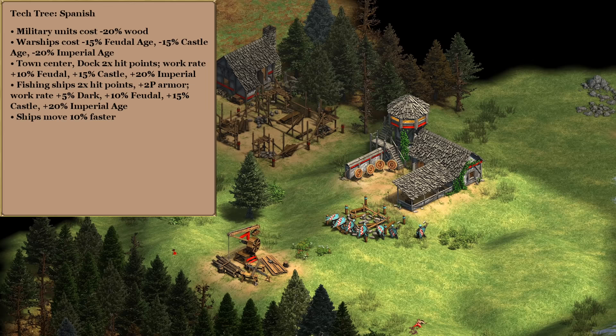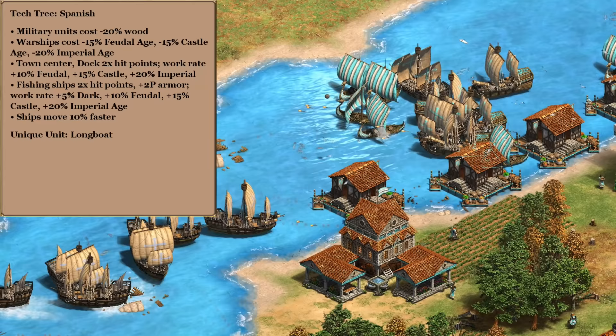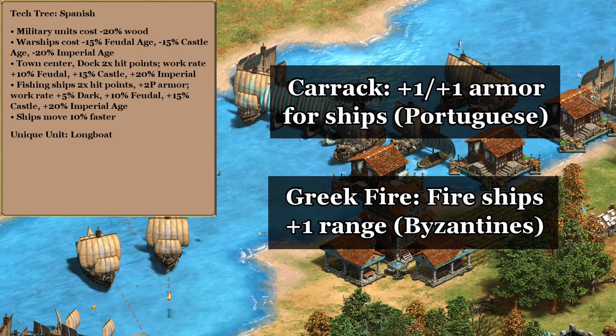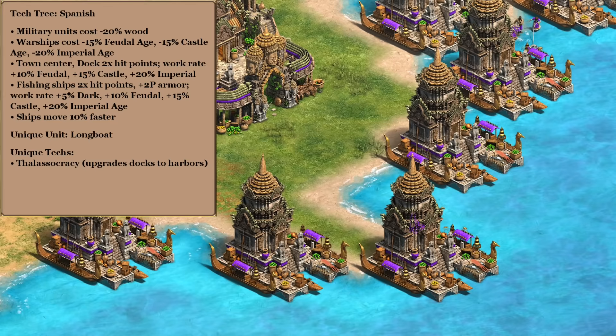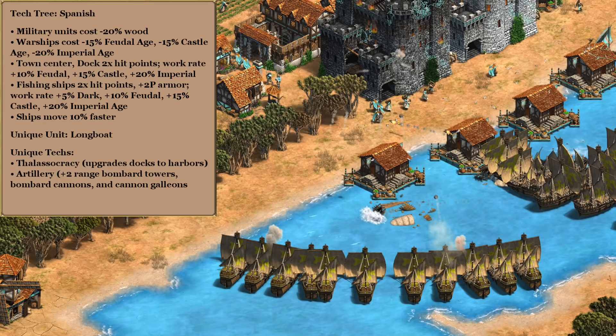For the unique unit I thought about some sort of raiding unit or Sergeant that we could drop off to cause mayhem on our opponent's island, but ultimately this is a naval civilization so I'm going with the Longboat for its quick creation time and speed. The Caravel or Turtle Ship would also be completely reasonable alternatives. For the castle unique tech, we could go with more armor for our ships or additional range for fire ships, which are both quite useful. But I'm going with Thalassocracy to upgrade our docks to Harbors — I'll assume the Persian dock bonus still applies and it'll give us a bit of extra defense for our fishing ships as well as against transport landings.